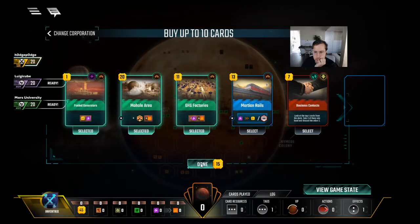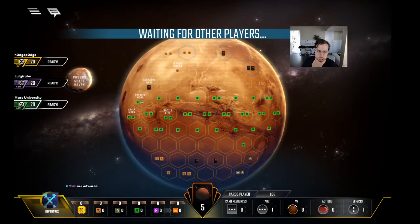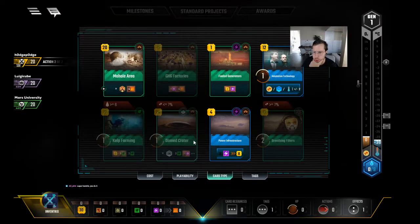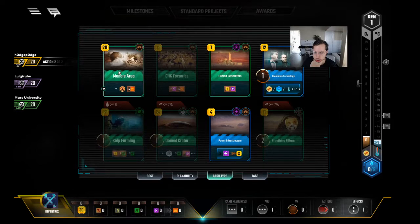All right, so we want Mohol on steel and then pass. We should look at our cards — we could pass now. No, we want to take that. So we got Dome Crater, which is great for us. I'll open Mohol on steel and then pass.